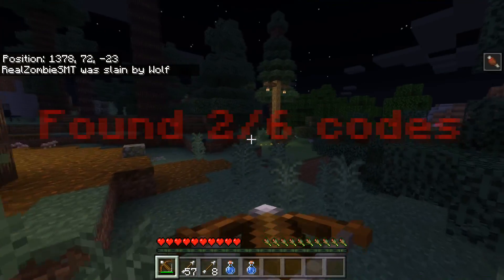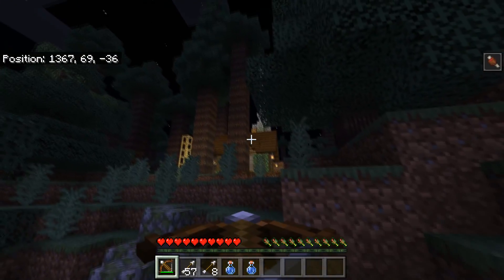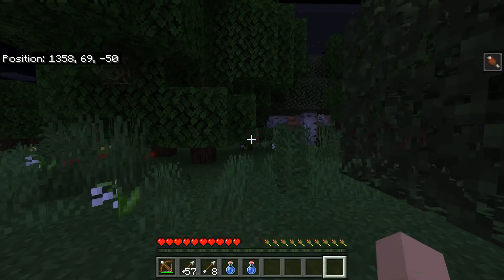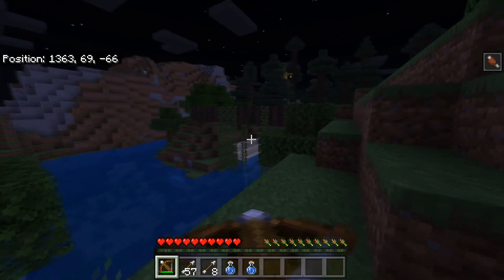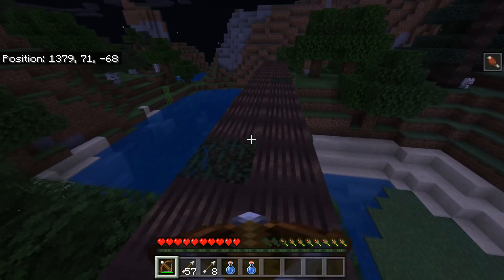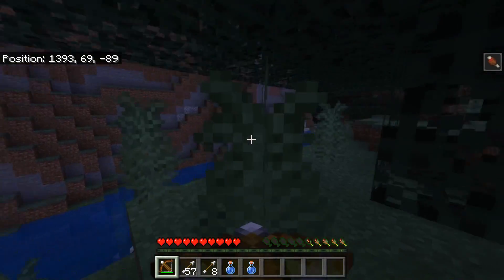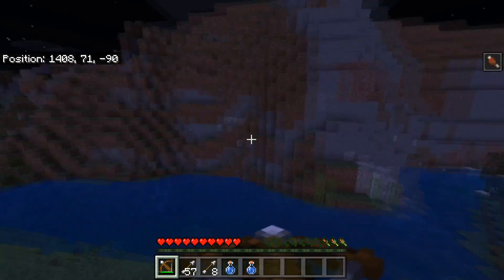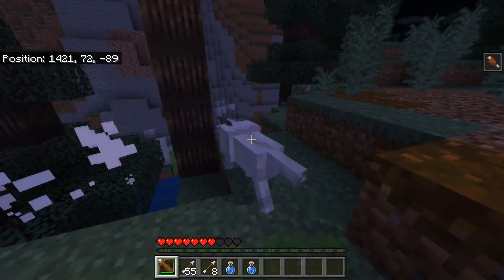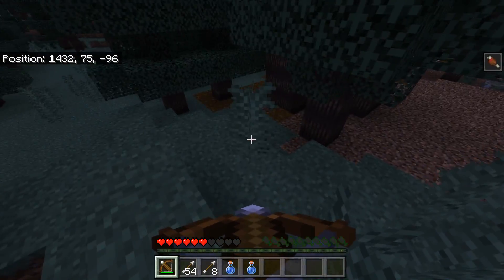Oh my gosh, where is he? He sounds like he's everywhere. There's a chest up there — you guys see it? Siren Head is out to kill me now, which is not fun. Also, I'm not allowed to go in the water — the water is actually really dangerous and poisonous, so we don't want to go in the water. And the wolves — back off! Leave me alone!